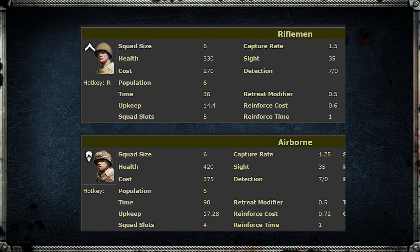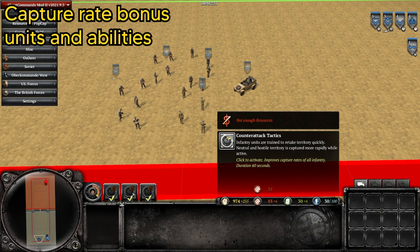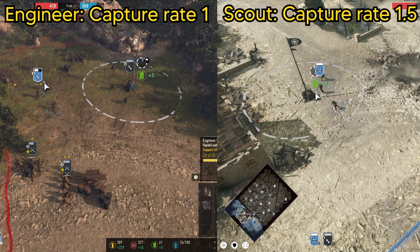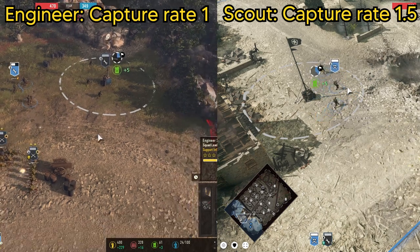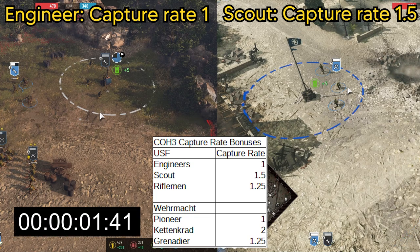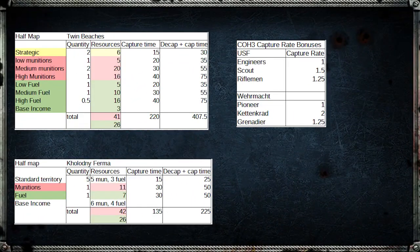The total capture times for CoH2 are around 40% faster, which is a massive difference. Part of this is explained by the more plentiful use of capture rate bonuses on different units in CoH3 and CoH1. In CoH2 capture rate bonuses were rare, given only to a handful of units and commander abilities, whereas in CoH3 a lot of the most common units have a capture rate bonus, and dedicated capping squads such as the Scout and the Kettenkrad have even larger bonuses. These will provide interesting challenges on how to tackle capturing the map.